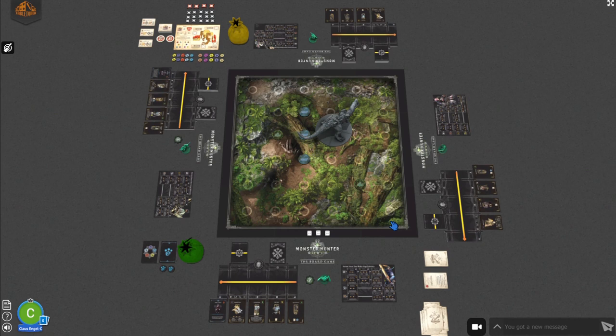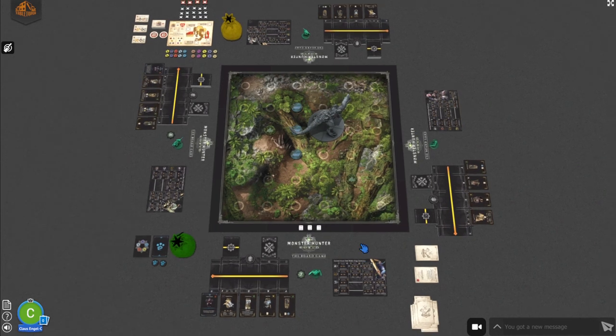Now we're ready to go into the second phase, which is the Gathering phase — and we'll need the quest book again. Be aware that if you are playing the Nergigante module, please go directly to the third phase, which is the Hunting phase.